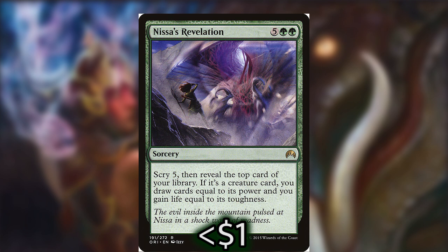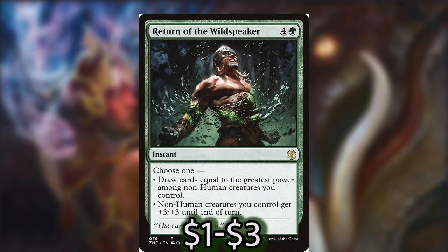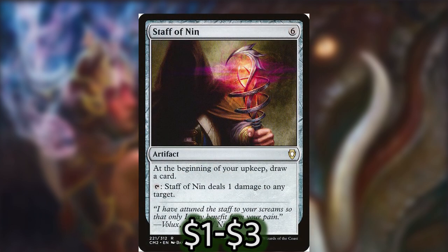Nissa's Revelation costs a lot but is really easy to cast with Belbe. You scry five, reveal the top card of the library; if it's a creature card you draw cards equal to its power and gain life equal to its toughness. With the number of big creatures in this deck, the likelihood you're going to hit one off the top is pretty high, drawing a lot of cards and refilling your hand, and most likely you're only paying two green mana to cast the spell. Return of the Wild Speaker is in here for the same reason — a lot of big creatures means great card draw.